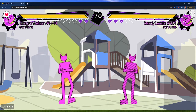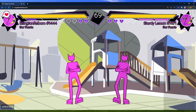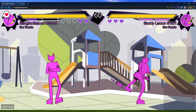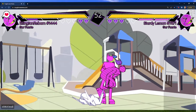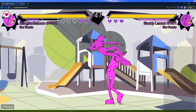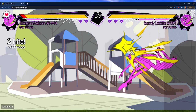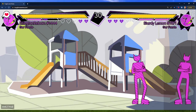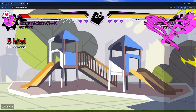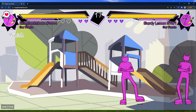That's all for normals. One thing you have to know about Garfuerte is that Garfuerte has lost Trip. So your okizeme options are safe jump, meaty Flick, or a dash mix-up. The good thing about dash mix-up is that you can get another dash mix-up after it — it's looping pressure, which is what regular Fuerte has.